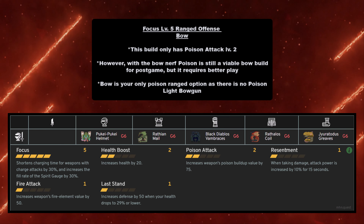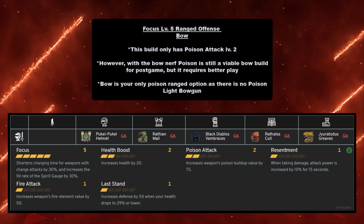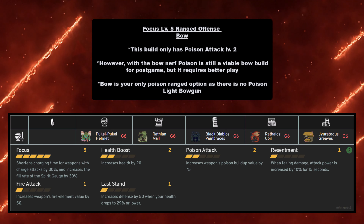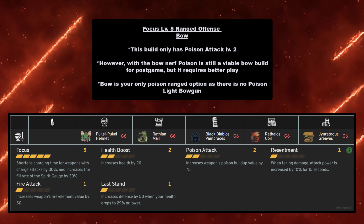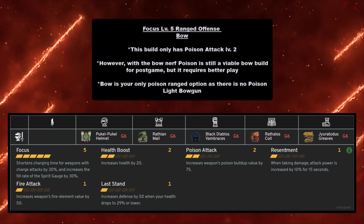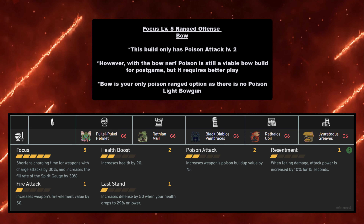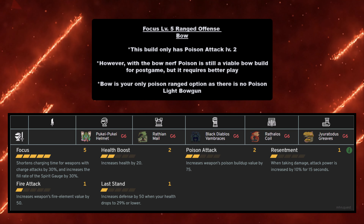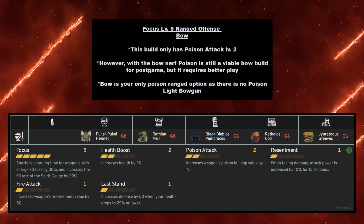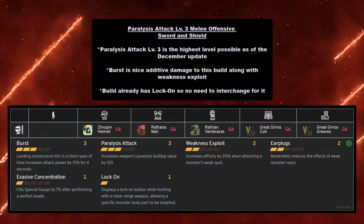Last for poison, the Focus Level 5 range offensive build with the Bow only has Poison Attack Level 2, but it's been proven that with the bow nerf, poison is still a viable build for post-game — it just requires better play. Burst Level 2 is also viable for raw damage, but this is an elemental guide so Poison Attack Level 2 with Focus Level 5 is still really good. Unfortunately, Bow is the only poison range option — there's no poison Light Bowgun. You need Pukei-Pukei Helmet at grade 6, Rathian Mail at grade 6, Black Diablos Vambraces at grade 6, Rathalos Coil at grade 6, and Gyrotodus Greaves at grade 6.